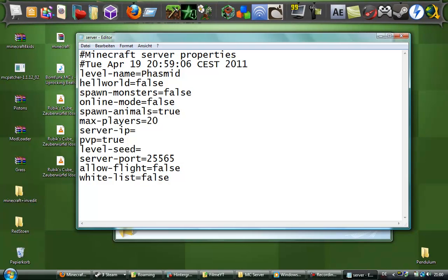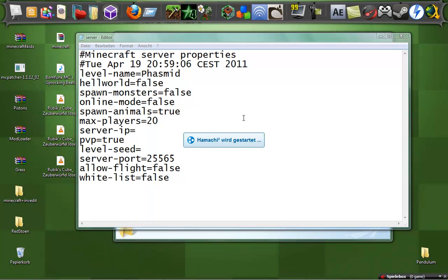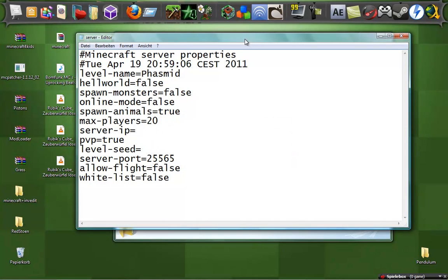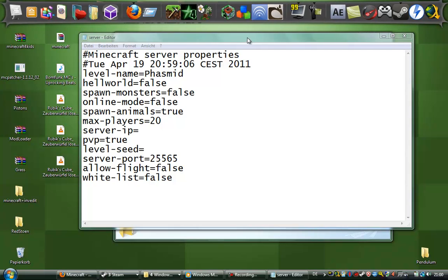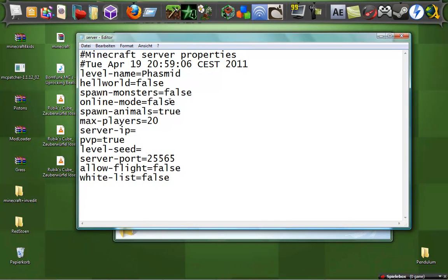Now go into Hamachi. It doesn't seem to want to open right now — that's a little bit stupid. But when you open Hamachi, you can see your IP. So I want to explain this in Paint.